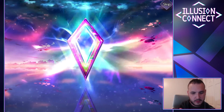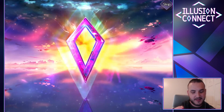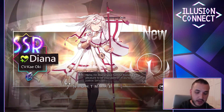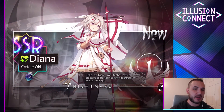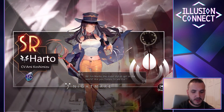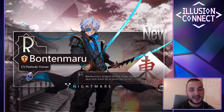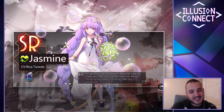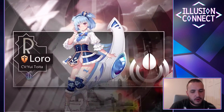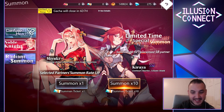Here we go. Come on. SR, gold, yes! We got an SSR. I'm really nervous — please let it be Miyuki. We got a healer. The healer I have on my team right now I don't think is that good, so maybe Diana will be better. Harto, Harto, Kero, Shanti, Bontan Maru — he was the guy I kept getting when I was re-rolling — Jasmine. So that's the healer I have right now. We got ourselves an SSR healer character.